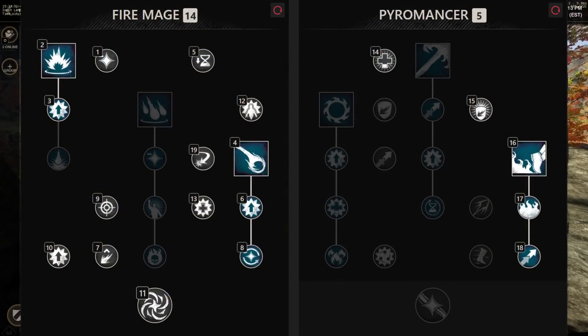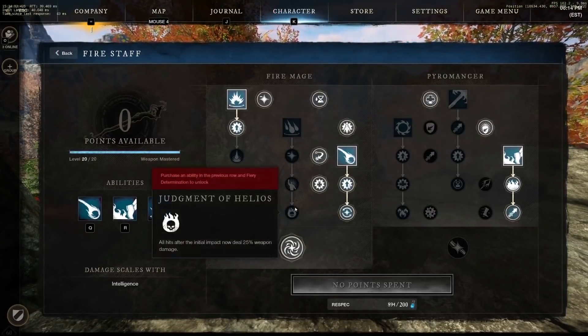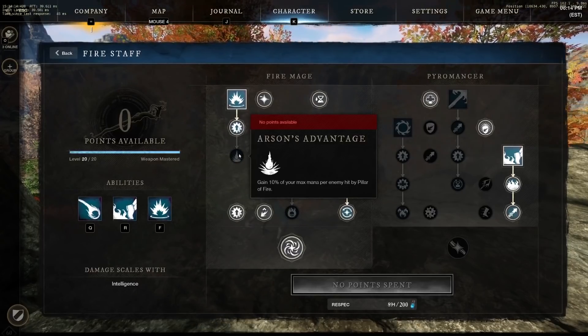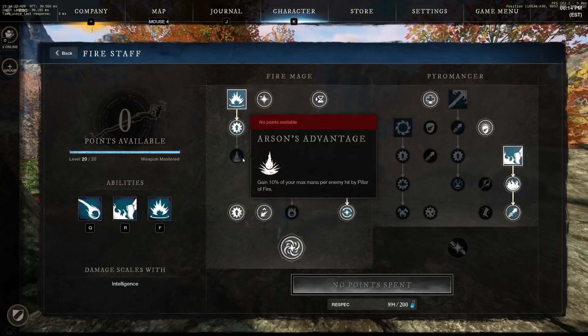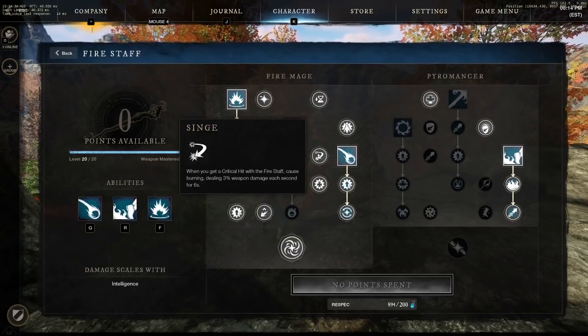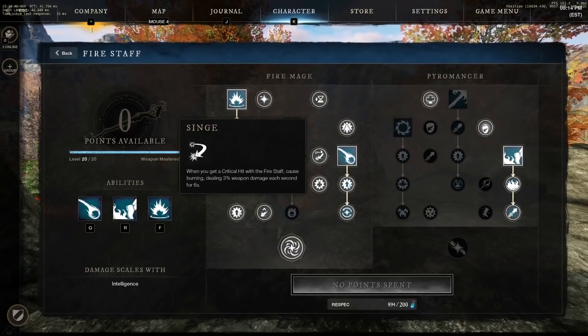Starting with the fire staff skill tree — this is what I use for literally everything and I personally think this is the best fire staff spec. In the fire mage tree I grabbed everything except anything meteor shower related. For the last pillar of fire node, you honestly don't need mana that much with this build — especially with the armor we're wearing, we get a ton of mana as long as you're dodging. I pretty much never have mana issues, so instead I take that point and put it into Singe. This is really nice especially with the hatchet meta — if you get a crit on a hatchet enemy and it activates their capstone, they're actually going to burn to death after it runs out, which is a great way to counteract that invulnerability.